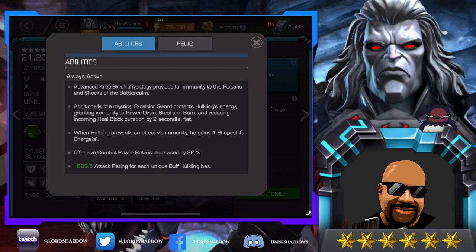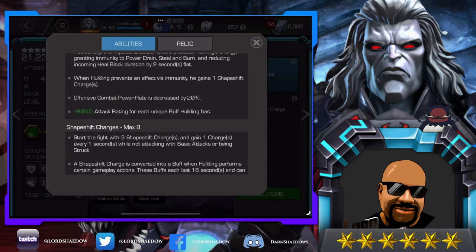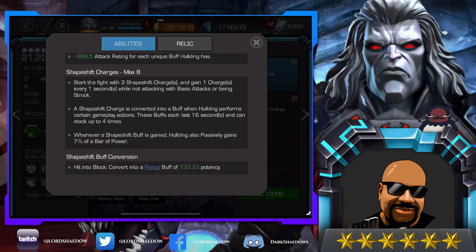Offensive combat power rate is decreased by 20%, but attack rating increases for each unique buff Hulkling has, giving him a lot of damage. He can get a max of eight shapeshift charges, starts the fight with three, and gains one charge every one second while not attacking with basic attacks or being struck. Shapeshift charges are converted into buffs when Hulkling performs certain gameplay actions — these buffs each last 16 seconds and can stack up to four times. Whenever a shapeshift buff is gained, Hulkling also passively gains 7% of a bar of power, which counteracts that 20% power rate decrease.